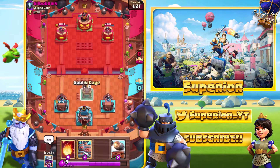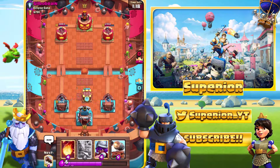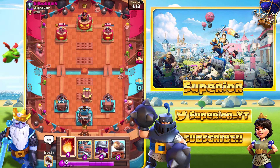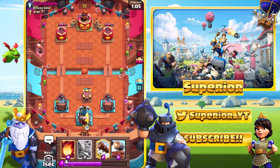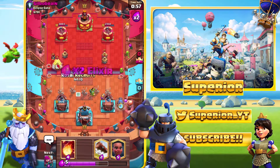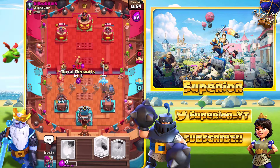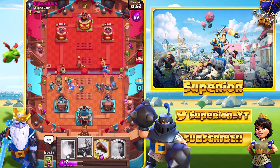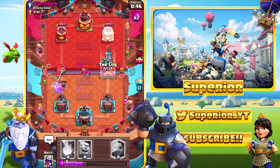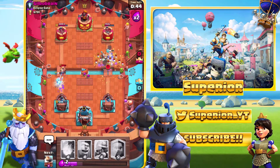We know what cards he's got: Skeleton Army, Mini P.E.K.K.A. — Mini P.E.K.K.A. is no problem. The only concern I've really got are the Zappies, but we can Fireball them, and the Skeleton Army which we can Log. So it's looking pretty good. We'll go Musketeer at the back right now, though we do open ourselves up to a Fireball or Lightning Spell.